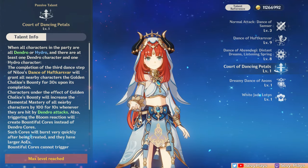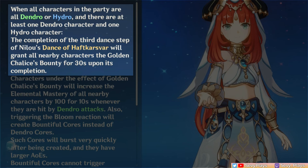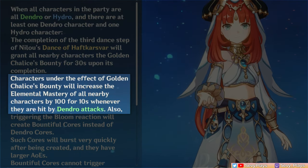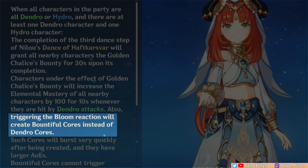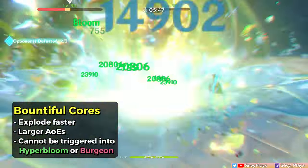Now let's talk about her passive talents, starting with her A1 passive that unlocks her full niche potential. Upon finishing her skill dance steps, she applies the golden chalice bounty effect on your entire team, but this triggers only if your team is composed of dendro and hydro units. Triggering it gives a 100 EM buff when your character is hit by dendro damage, which counts the self-damage from dendro cores. More importantly, it replaces the dendro cores any team member generates into more powerful bountiful cores. These explode faster, have larger AoEs, and cannot be triggered into hyperbloom or burgeon, so they are guaranteed to explode as bloom damage.